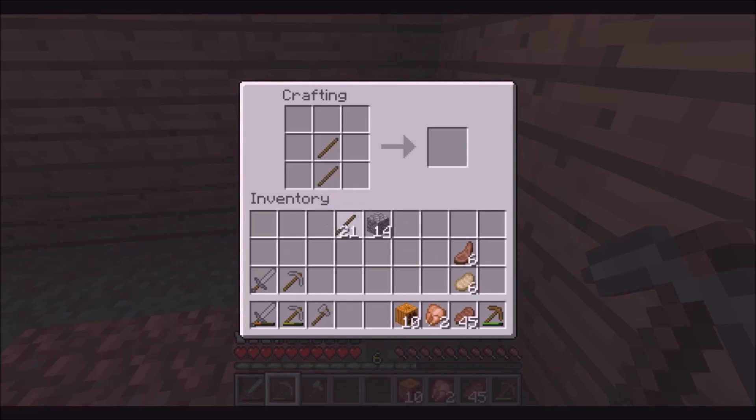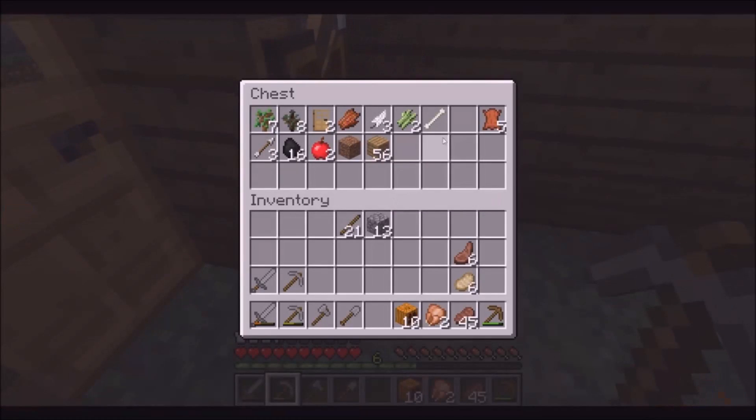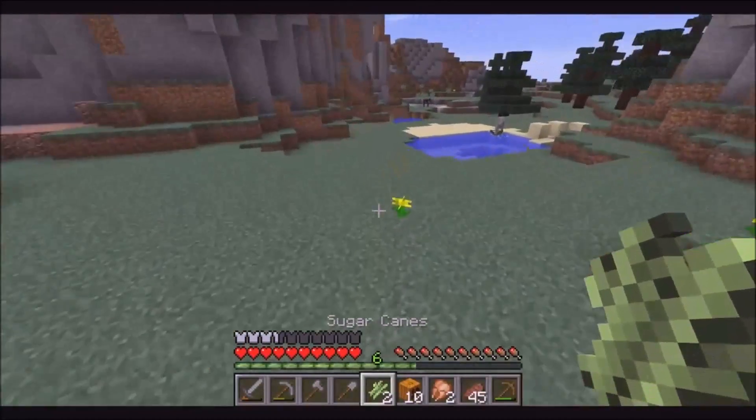Maybe I can make a shovel finally for the dirt that's gonna get in my way. I have some sugar cane so I'm gonna take that and put it in there. Alright, so I'm gonna plant my sugar cane by the water.